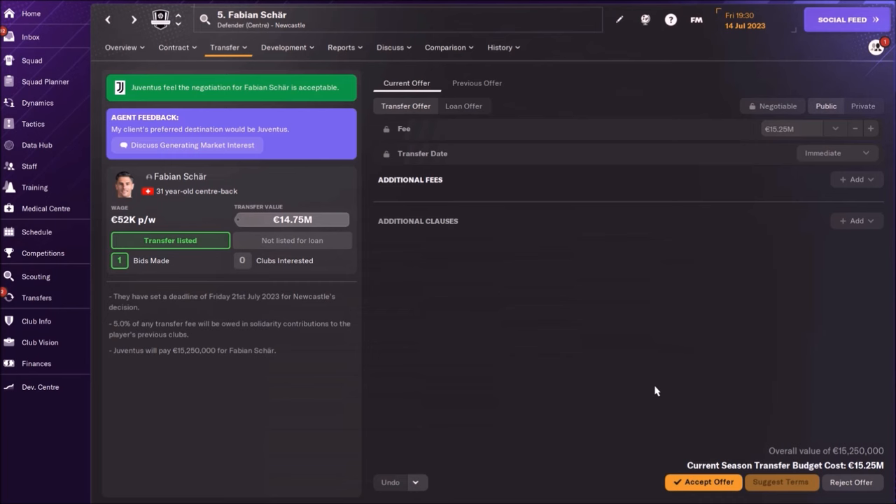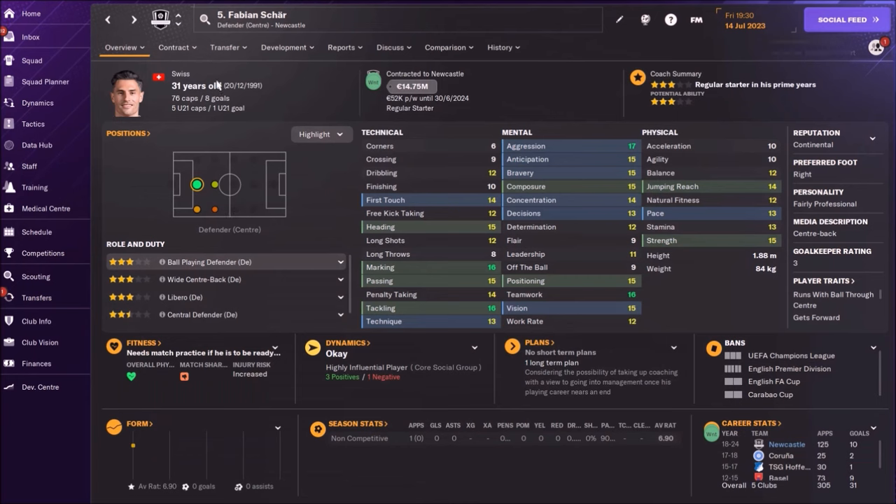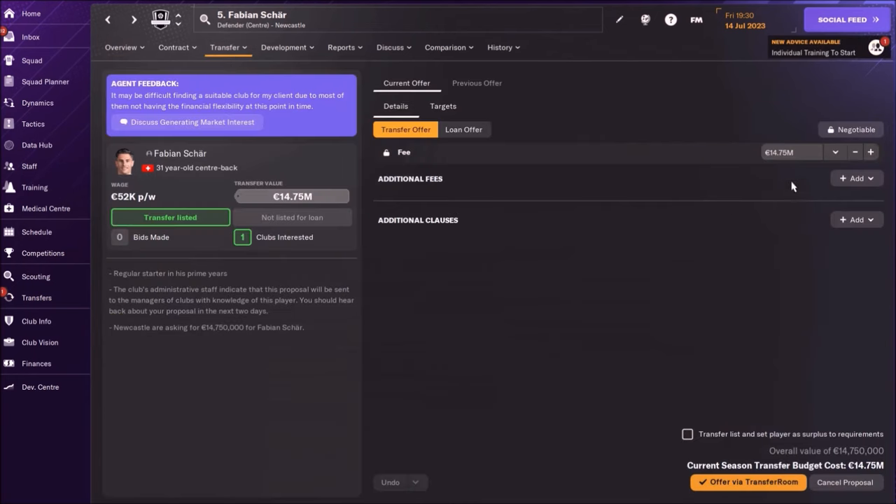Should I be patient? Yeah, I will go for more money. So again I'm going to reject this offer — you need to be patient. Now again, let's offer Fabian Scher. This time I will offer him for 15.7 million. Let's see what happens.